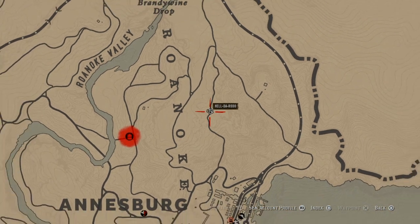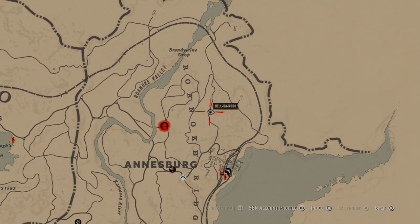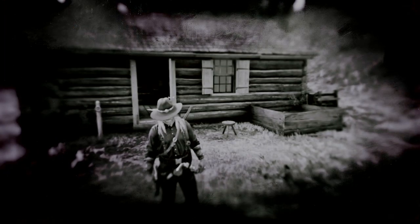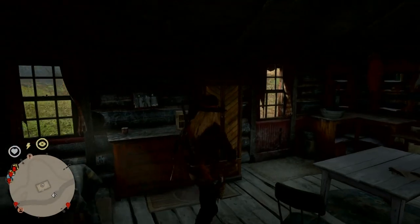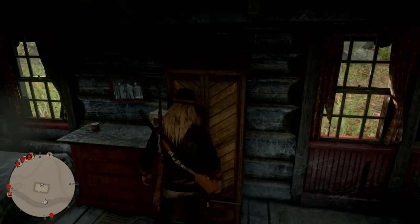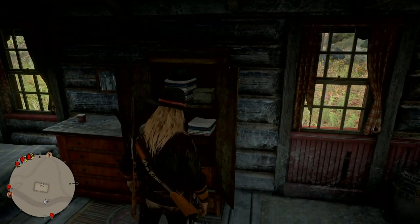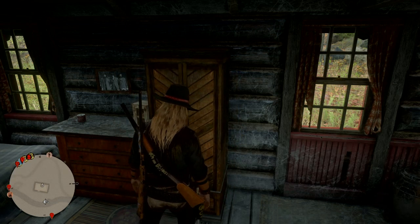Then you want to make your way to this random item spot up here. You get unlimited collectibles for 24 hours. A lot of new players don't know this — the map changes at 8 p.m. at night till 8 p.m. the next night, so this location won't be there after that. It changes every 24 hours.